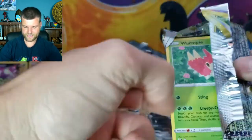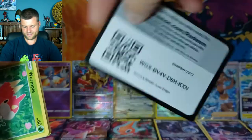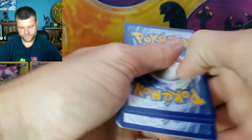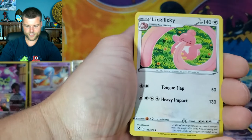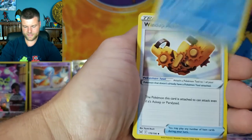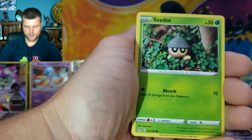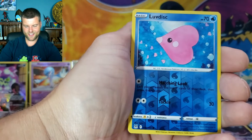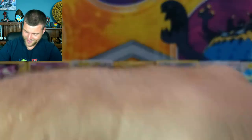Two last chances! Second last pack: Energy, Litliggy, Lumineon, Wurmple, Tynamo, Seedot, Horsea, Meditite, Reverse Holo Luvdisc, and another non-holo Beautifly. Down to our very last pack of Lost Origin — the box is empty and the pulls are amazing!